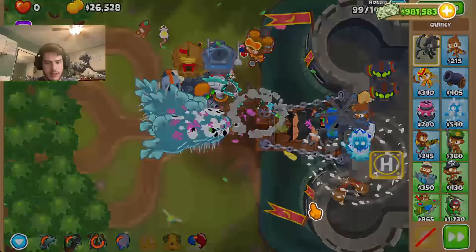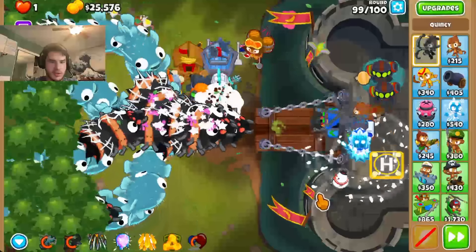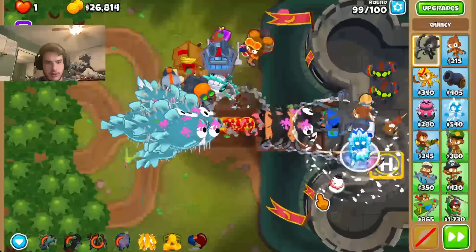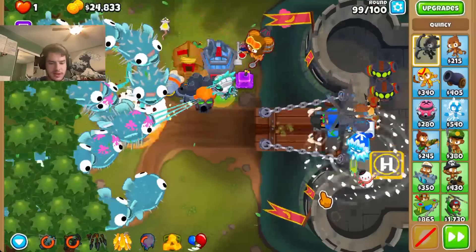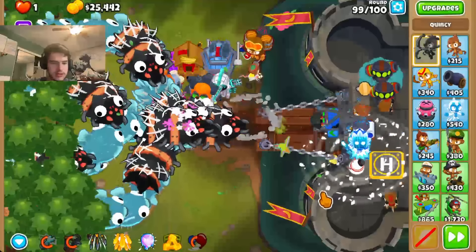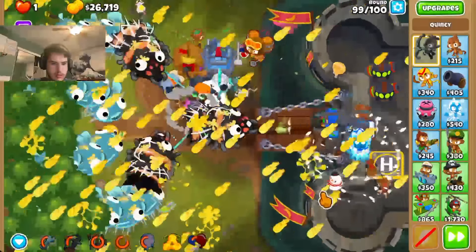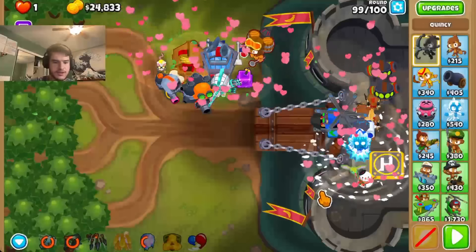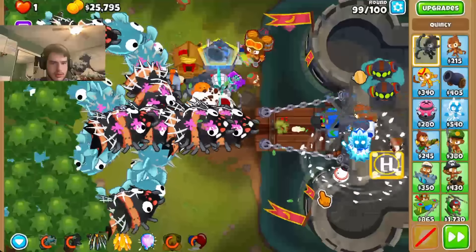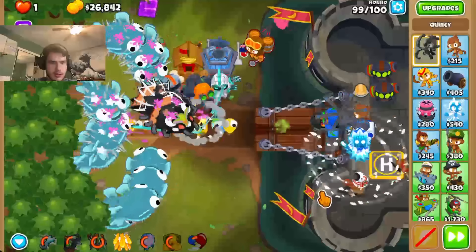I probably want to AZ earlier and then use that. Oh, wrong thing — wrong buttons. Well, I clicked the right buttons in the wrong order. That definitely wasn't the right thing. I also could just try using a CTA like uberly early. Let's try that. So if I just use like CTA at the start of the round. That works I guess.